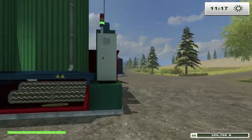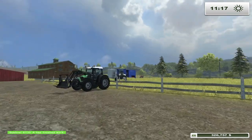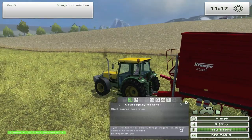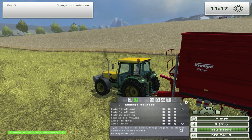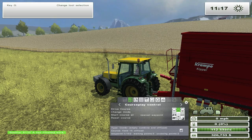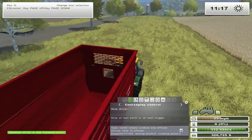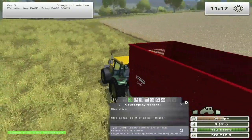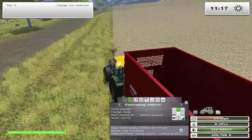I think our cows are doing okay — not too much has happened since the last episode. Let's see here — okay, instead of using that guy I can get this guy on course play. Should be field 15 offload, and I want him to drive this course. Who knows where he's going to end up — hopefully somewhere out on this field.